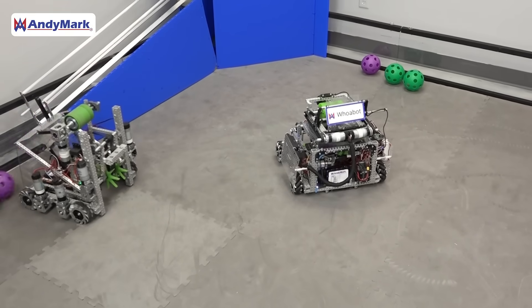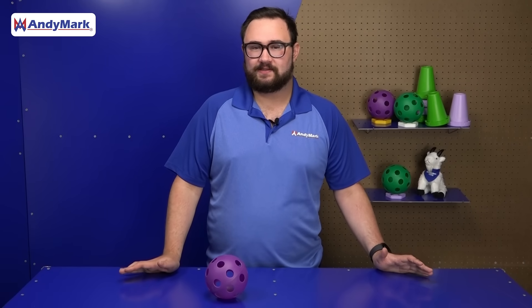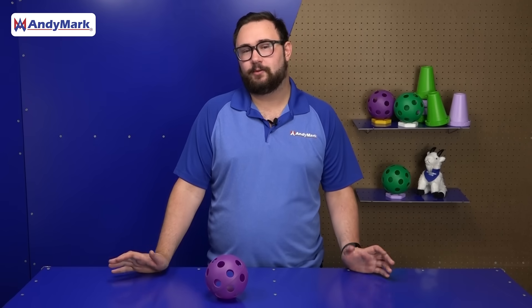Make sure to protect your electronics as well so you don't lose power out there on the field. Outside the field, between the two goals opposing the audience side, is the obelisk. The obelisk is a randomization element that is randomized prior to match start. On the obelisk are three April tags. Robots can scan these April tags to interpret information about the patterns you'll be making in the game. Make sure you read the rules closely to understand how robot interaction works in the secret tunnels and loading zone — you want to make sure you're not causing penalties for yourself or your opponents.